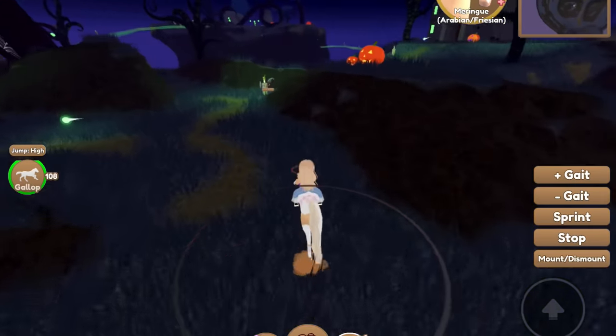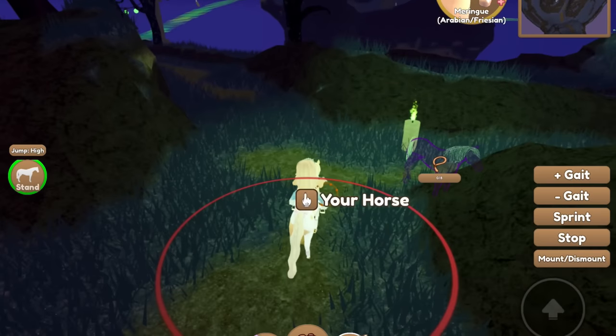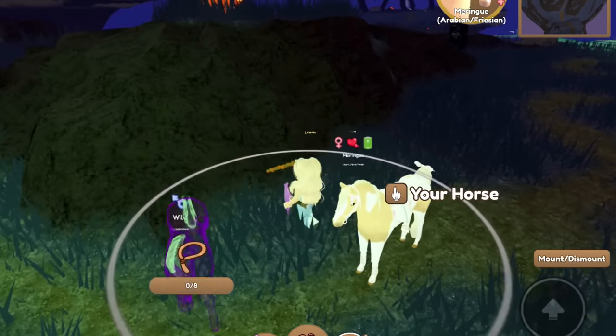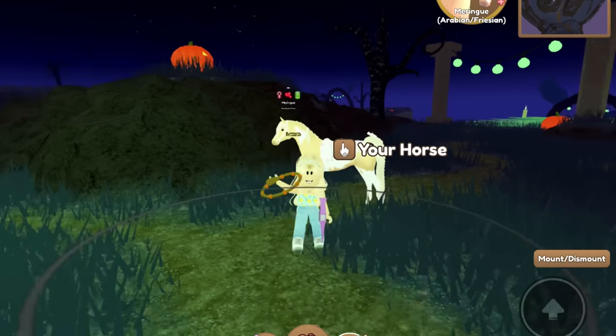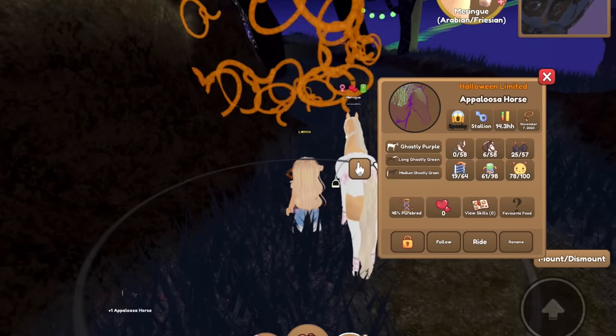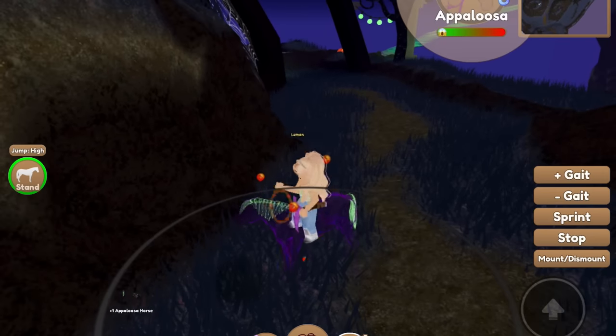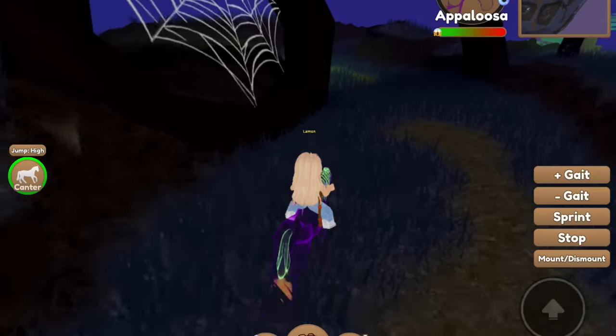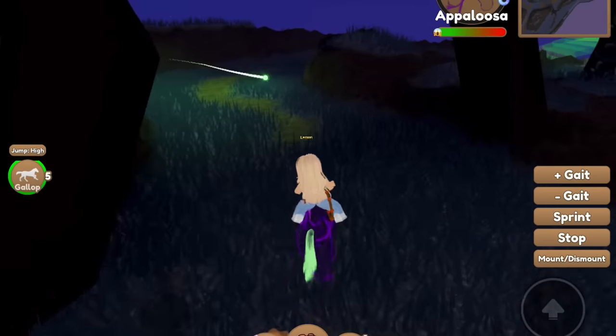I'm going to check these spawns over here. Wait — look, there it is right there! It's a purple one. I can't tell the breed at first — is that a quarter horse? Oh, it's an Appaloosa! We caught an Appaloosa so fast. It's purple and ghostly green. This method works, you guys. This method works great!